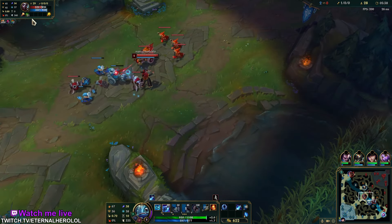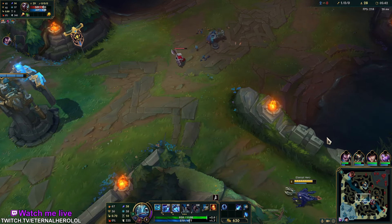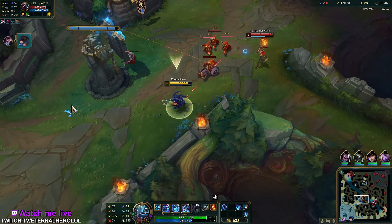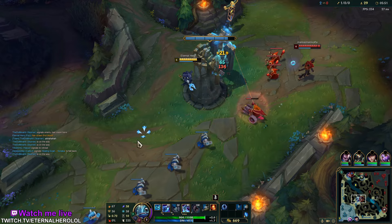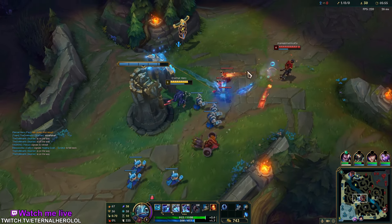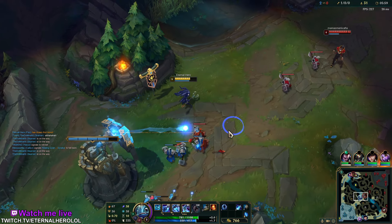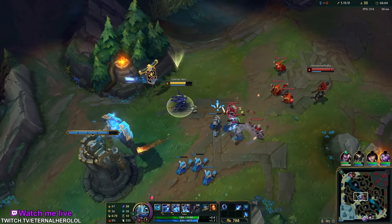You can be creative with that E — you can avoid stuns too. As for the W combo, which is an auto attack reset: once you get enough damage, you simply want to have your W prepared and just Q, because your Q will apply the effect of W since it applies on-hit effects.